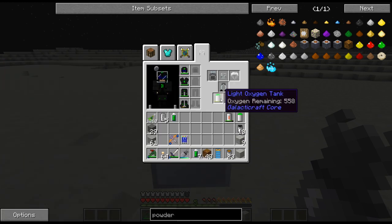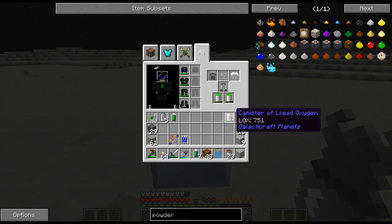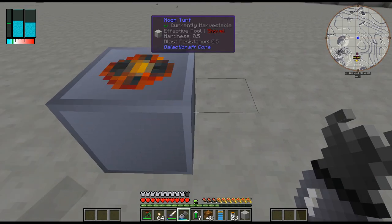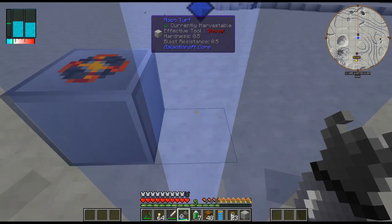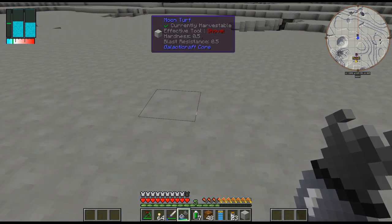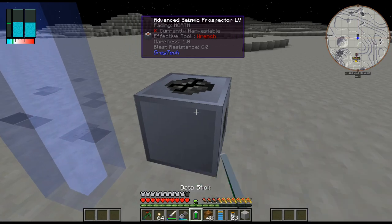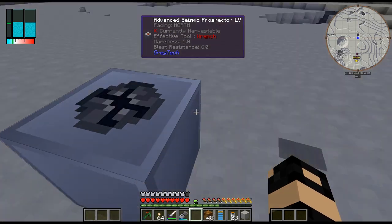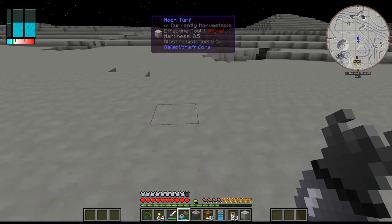Looking at my oxygen - it's going down at a pretty decent clip here. But this liquid oxygen gives me so many things of oxygen that it goes by pretty quick. One of the small problems is that I have to take this back to the base to find out what's actually in it, so I'm trying to keep this organized - this is one, this is two.